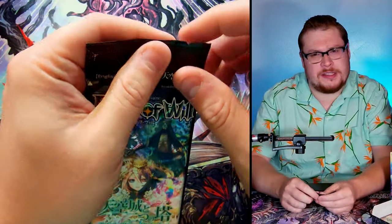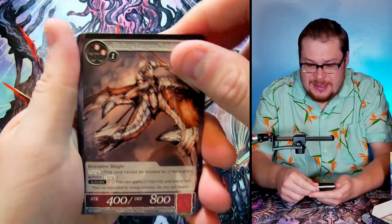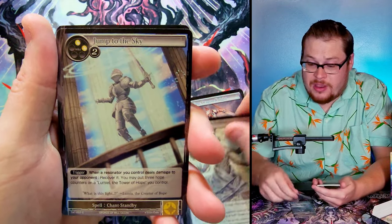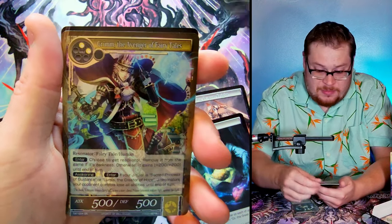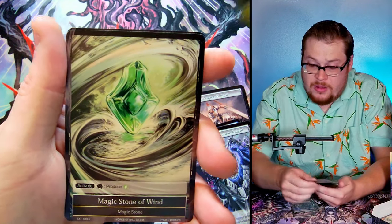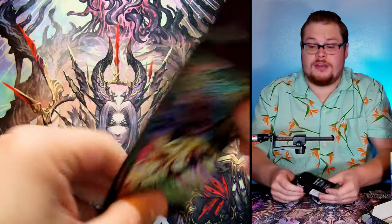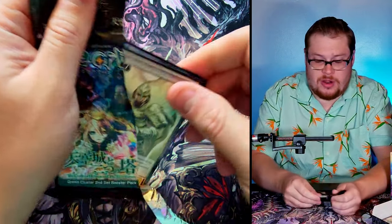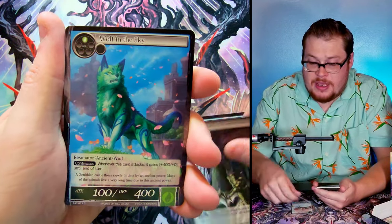I'm trying to remember if there are even full arts in this set — whenever I go to film, all my memory just goes out the window. Breath of God, Jump to the Sky, Cowardly Lion, Oz's Magic, and the Demon Knight. Grim the Avenger of Fairy Tales as our super rare foil — very sweet! Magic Stone of Wind, and then March Hare as our rare. Something I am remembering: all rares and super rares are foils in this set.